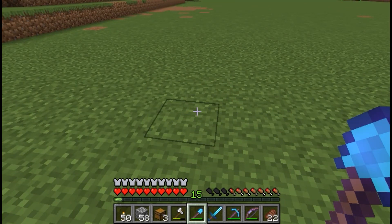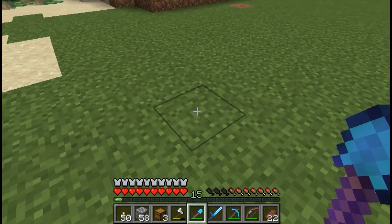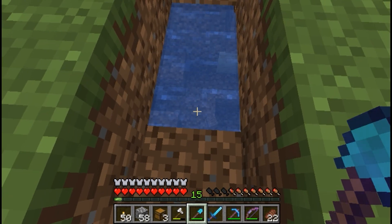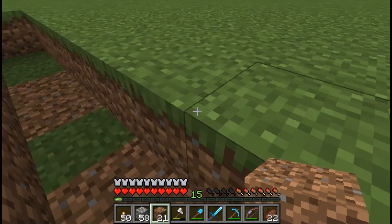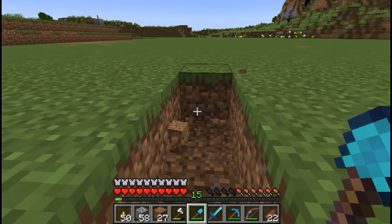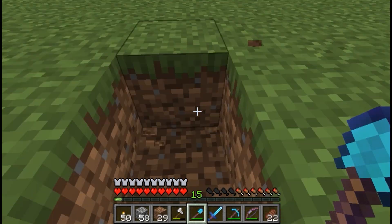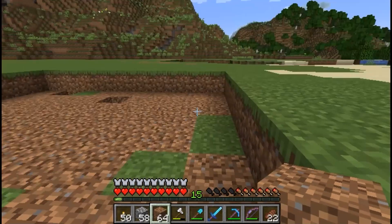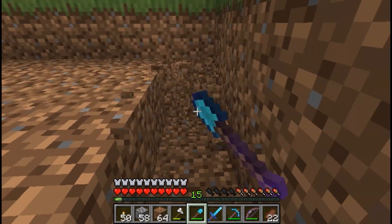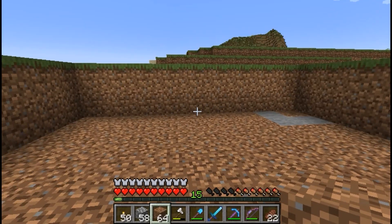The very first thing you want to do is dig a nine by nine hole, one deep, and count it out. Then you actually want to go one deeper, so you want it two blocks down in total. So we have a nine by nine that is two blocks down. Then you can just make a step up — this is temporary just to get you out.